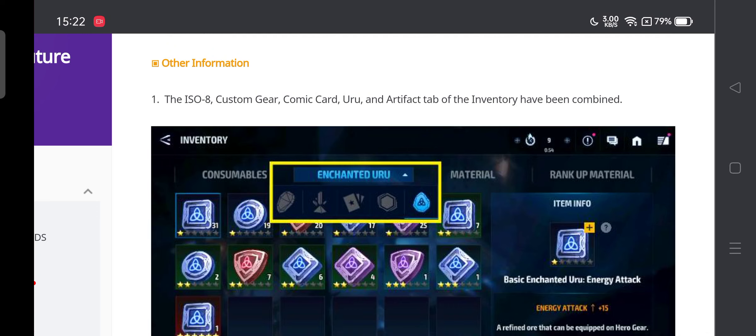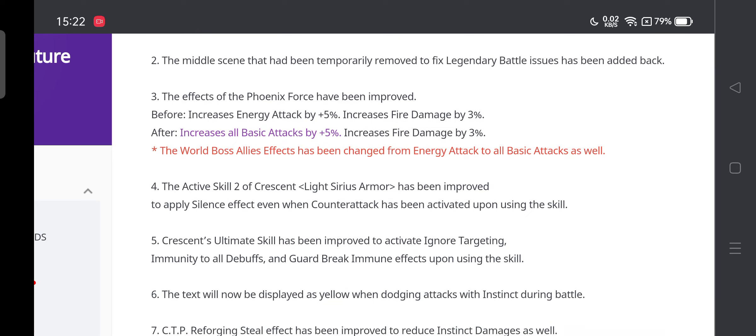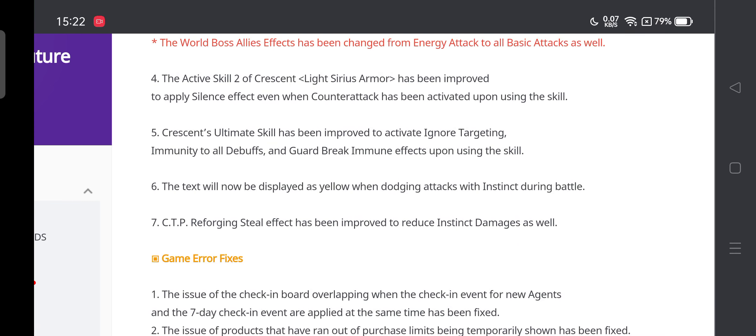The ISO-8, custom gear, Uru, comic cards, and artifact tab inventory has been combined so you can see and select all of them — it helps shorten the inventory and helps you navigate. The Phoenix Force effect has been improved: before it gave 5% energy attack and 5% fire damage; now it gives 5% all attack and 3% fire damage, which works with everyone as a striker and as a normal character. The world boss allies effect has been changed from energy attack to basic all attack.